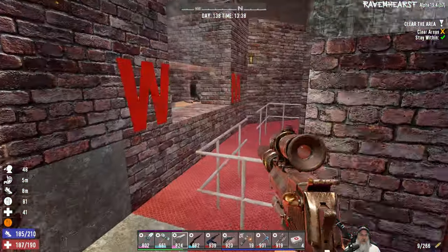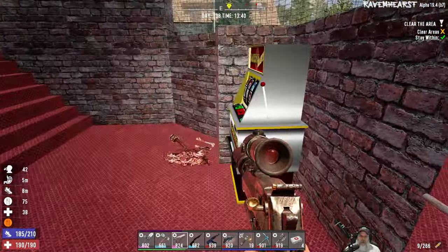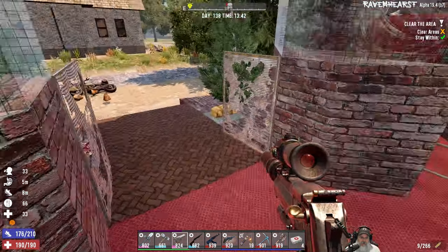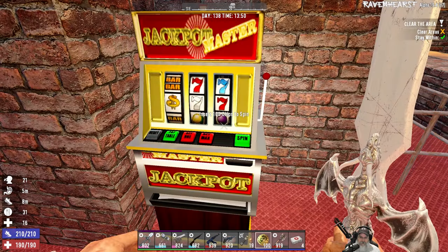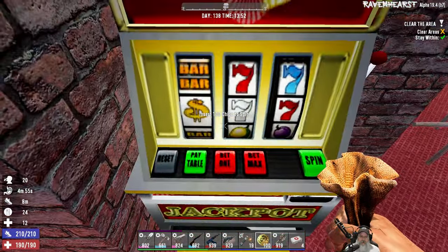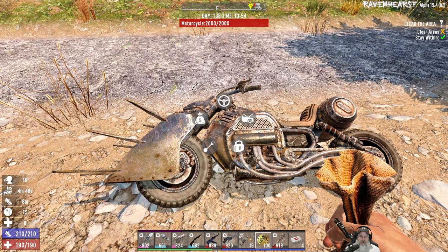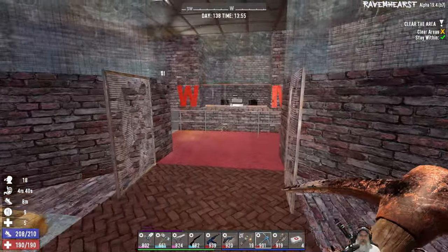Let's go up first and then later we'll go down. What's this - insert 100 chips to spin? Like, as in Dukes? Let's try that. Doesn't do anything. Maybe we actually have to find poker chips somewhere - I don't remember ever seeing poker chips in Ravenhurst, so not sure what the deal is with that.